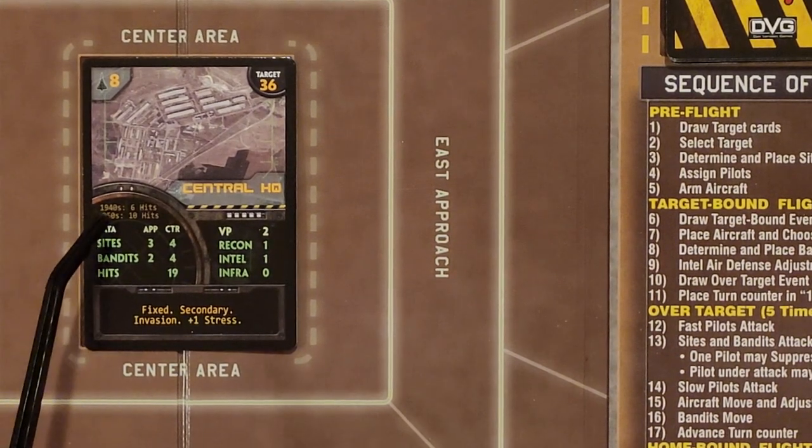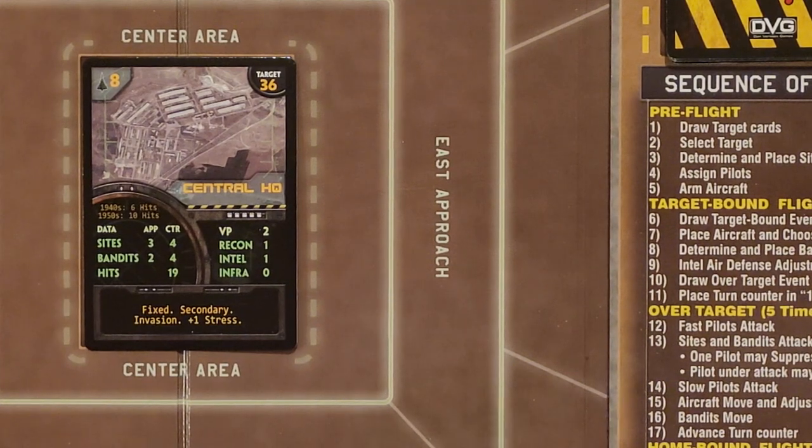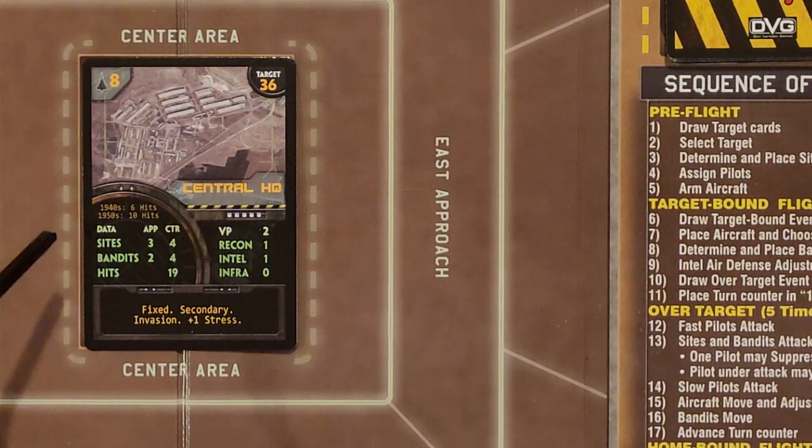Some of these cards - and a lot of them actually - have eras like the 1940s and 1950s, because the scope of this game includes the War of Independence, the Suez Crisis, the Six Day War, Yom Kippur, things with Lebanon, the Iraqi nuclear strike. It's got a lot of different eras all the way up to and including today. So you have aircraft that range from a P-51 Mustang all the way up to the F-35 Lightning II. That's obviously a big gap there technologically. You have different hits required to destroy certain targets depending on the era you're playing.